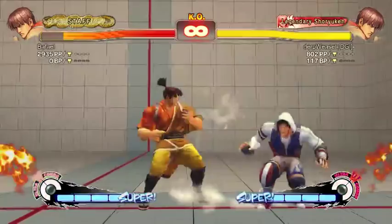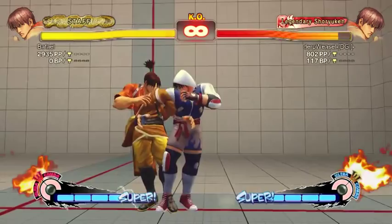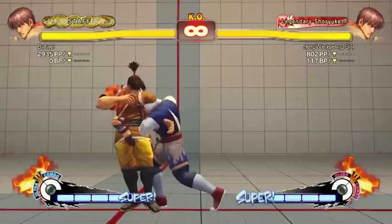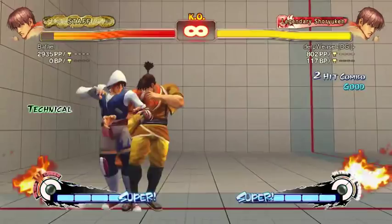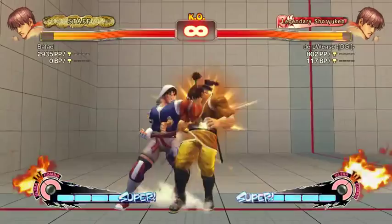Close normals — close strong is a little bit faster than far strong, and it's the start of his target combo. Close fierce is his highest damage cancel, but you usually use target combo or Bushin Chain so it doesn't matter that much. You don't usually do combos with it directly because you typically end up doing combos with links or target combos.